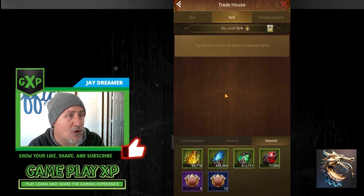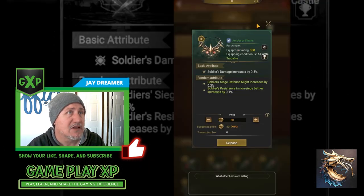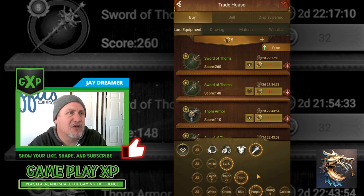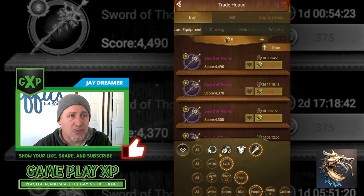Buying and selling is a great way to use your farms — have them sell minerals, cores, and drawings to you. In the selling aspect, you have shelves. You get one shelf to begin, and every shelf you want to open after that is 200 gold coins. You can sell any type of equipment, and when buying, you have a filter to select the type of equipment, the level, whether it's thorns or ominous, and the color. You can sort by lowest price to highest, highest to lowest, and so on.